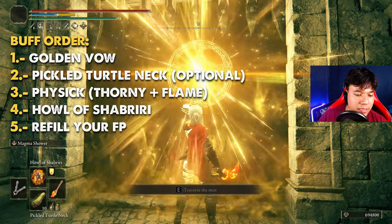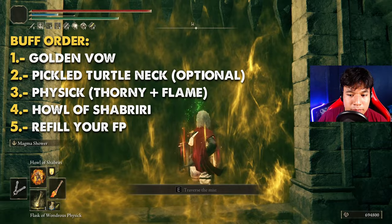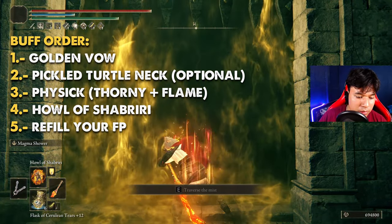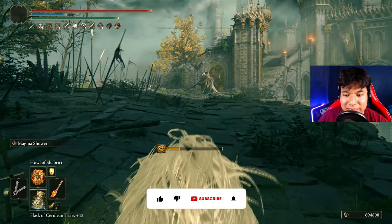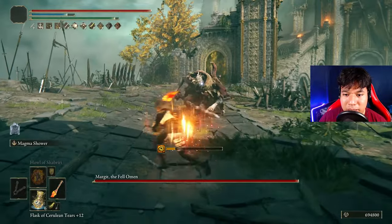So this is it — applying the physick, FP flask, and Howl of Shabriri. This has to be good, this one has to be good baby. Come on... okay, nice — he's coming!